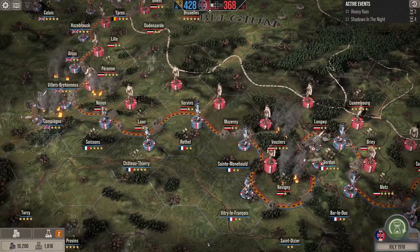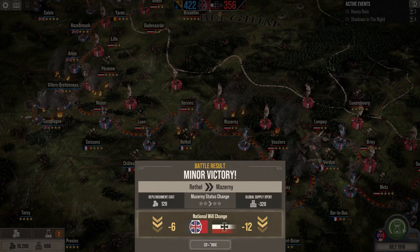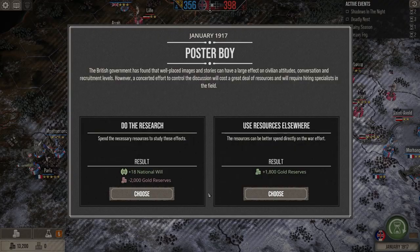The player also has to manage a concept called national will, which represents the troops' willingness to fight as well as their families' fatigue back home. There are also historic and headline events dealing with real-world things that happened in other parts of the war — events you wouldn't necessarily see on the Western Front, but that may have happened in Gallipoli or on the Russian Front. The player may also be faced with hard choices — A or B options — where the choice can have a significant impact on the progression of the campaign.